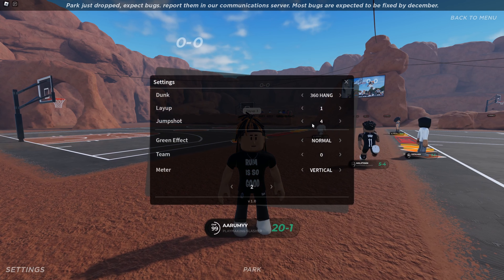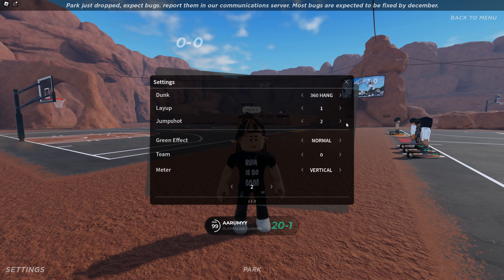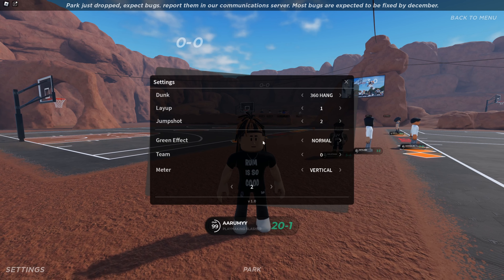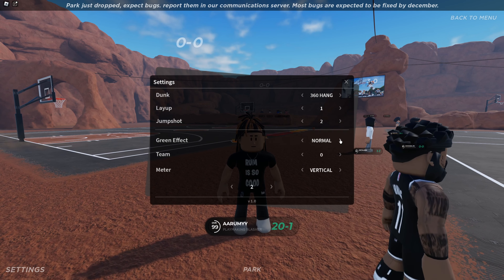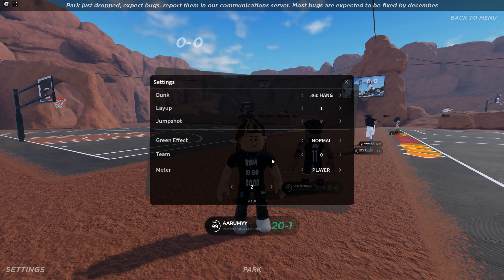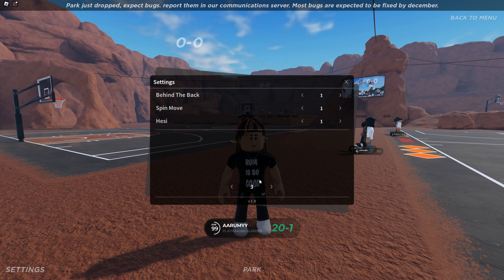For jump shot, I'd say go with Jump Shot Tools — it's the second fastest in the game, pretty sure the third or fourth is the fastest. For green effect, I use whichever one I get clips with — it doesn't matter. I turn it on and off some games. For shot meter I use player. I cannot use meter on this game — it is so hard. With jump shot tools, like jump shot 12k, you'll know how to time it.